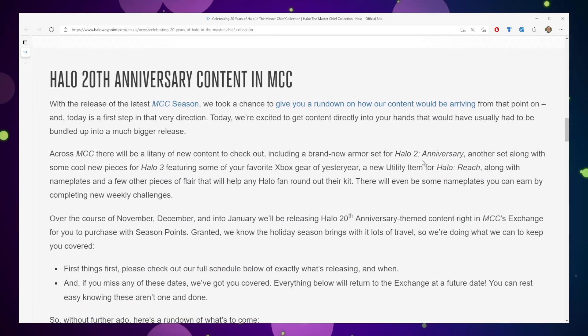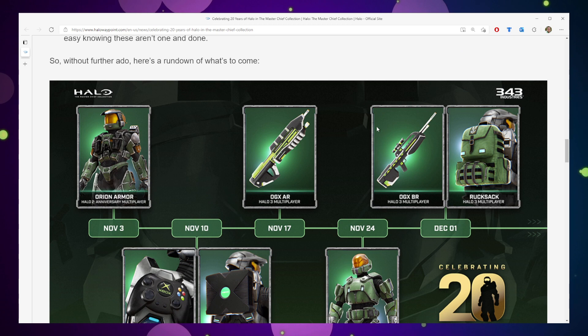We've given you a rundown of how our content would be arriving, and today is a first step in that direction. We're excited to get content directly into your hands that would usually have to be bundled up as a larger release. Over the course of November, December, and even into January, we'll be releasing Halo 20th anniversary themed content in the MCC Exchange for you to purchase with season points. We know the holiday season brings with it lots of travel, so we're doing what we can to keep you covered. Everything below will return to the exchange at a future date — you can rest easy knowing these are not one and done.